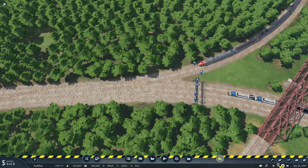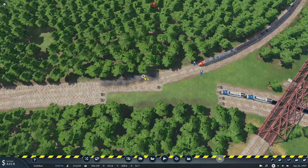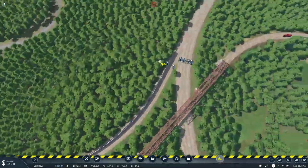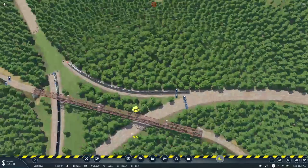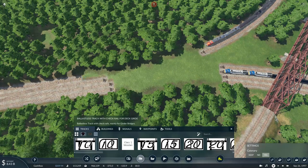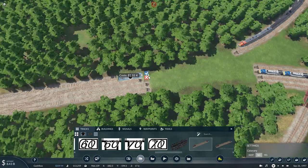I'll have to pause the game so I don't mess anything up, and remove the signal gantry and these four tracks. It's not practical but it should fix at least part of the problems by replacing this four-lane switch. First of all I need to lay down some new track.